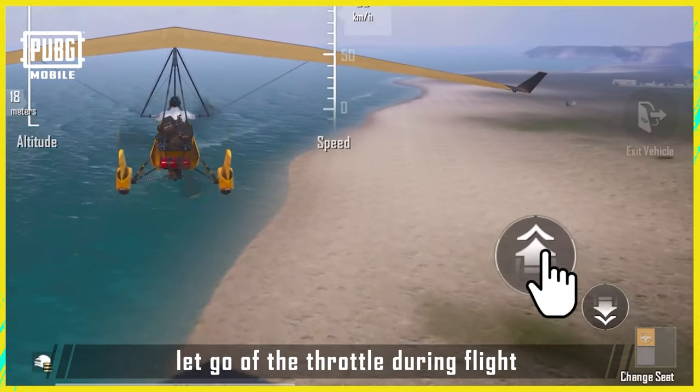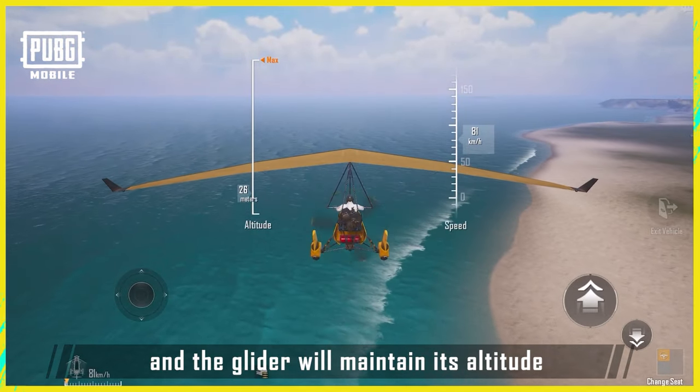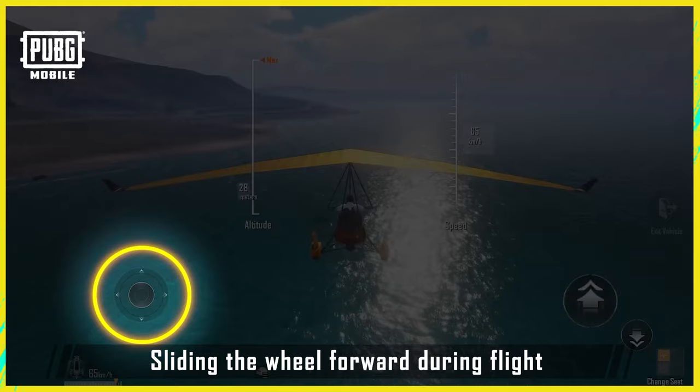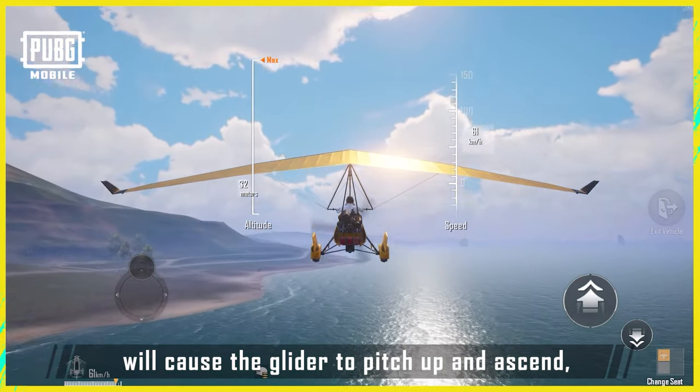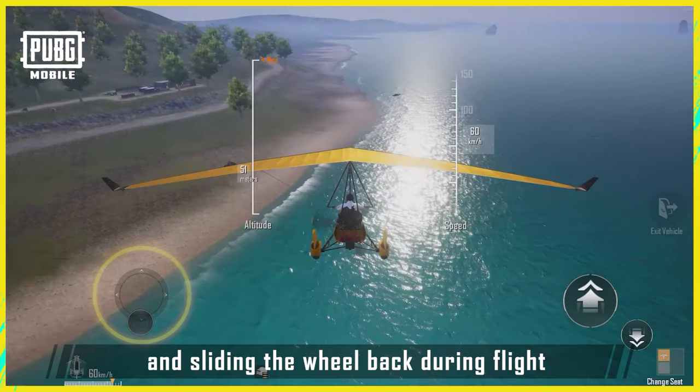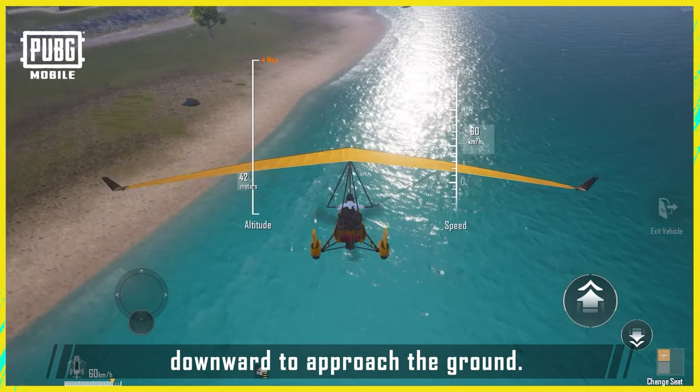Next, let go of the throttle during flight and the glider will maintain its altitude while gradually reducing its speed to 60 km per hour and engage autopilot. Sliding the wheel forward during flight will cause the glider to pitch up and ascend, and sliding the wheel back during flight gradually pitches the glider downward to approach the ground.